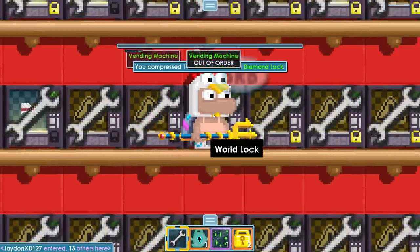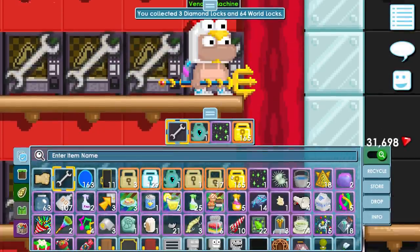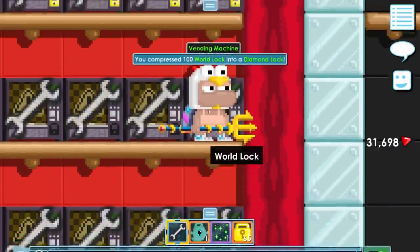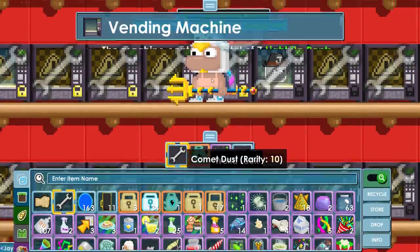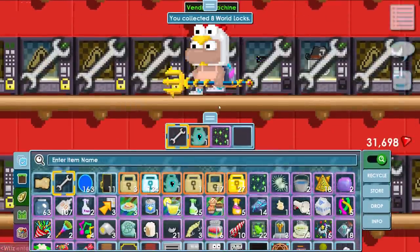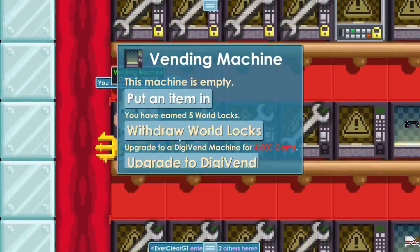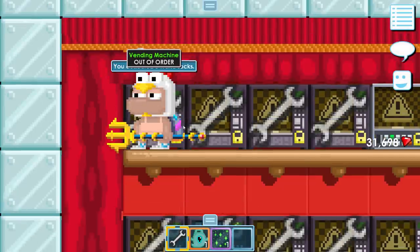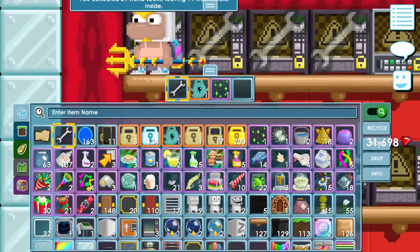Valentine's is literally in a month — I could have an expensive buy world within a month. I should probably be looking into what world I want to buy because I have no clue yet, and I don't know anything about world values so I have to be careful not to get scammed. I'll just make a video about a world before buying it, and then people in the comments can let me know how much the world is actually worth. Yes, that's a great plan.